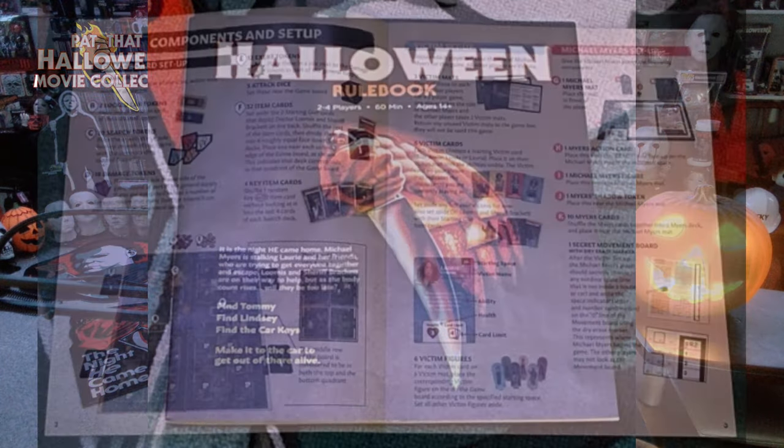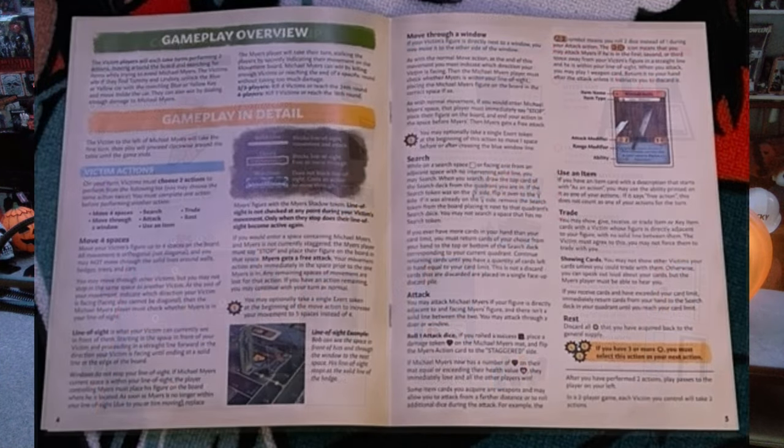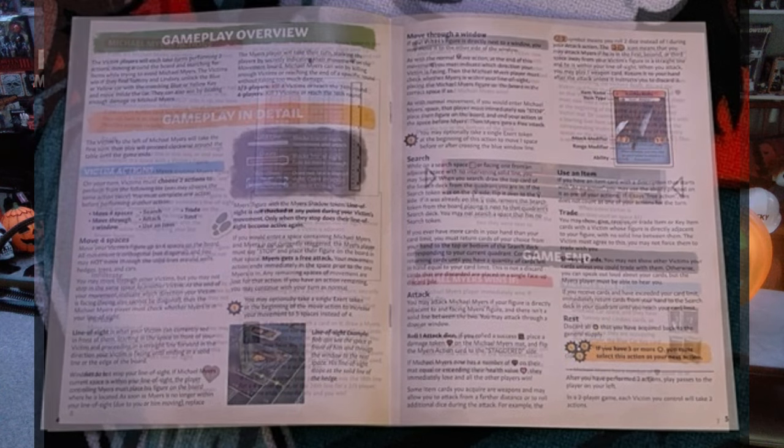So basically the rulebook gives you game board setup, victim setup, Michael Myers setup, gameplay overview, and gameplay in detail. This is going to be a lot to learn, holy crap. There's a lot to learn here.